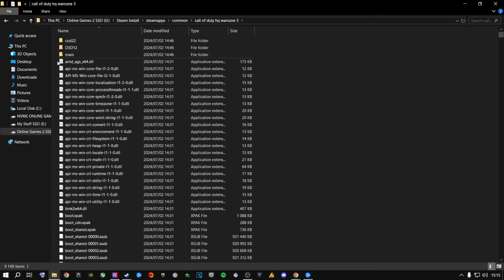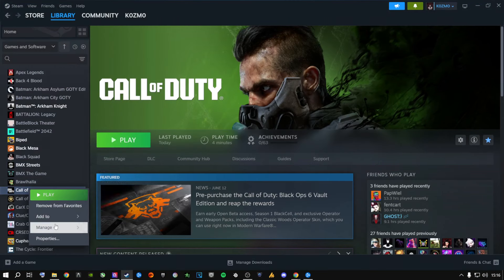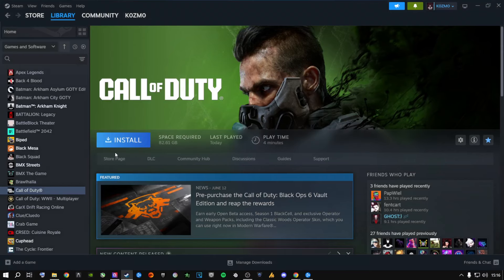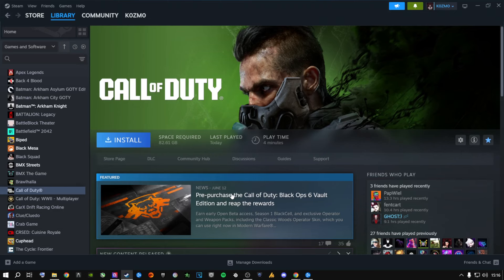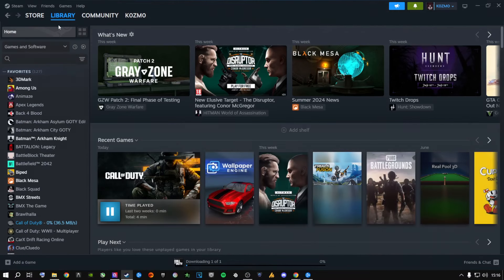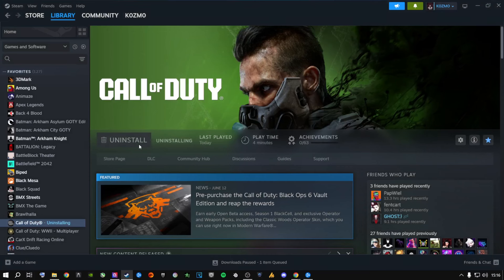Once the paste finishes, go back one level. The original Call of Duty HQ folder is now empty, so delete it. Now close these windows. In Steam, right-click the game, go to Manage, and click Uninstall. You haven't actually uninstalled anything — Steam just thinks you did because the folder is gone. Now click Install, make sure it's on the same drive, click Install, let it start downloading, then immediately Pause it, and Uninstall once more.